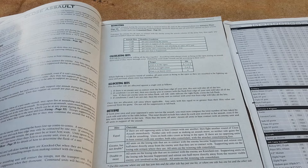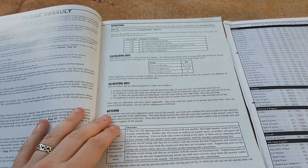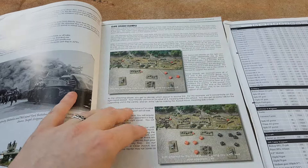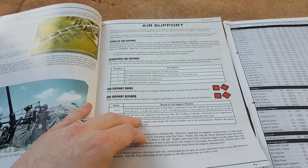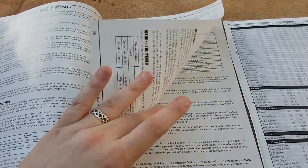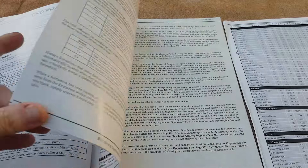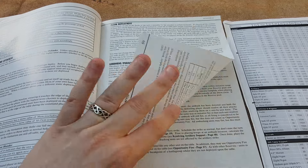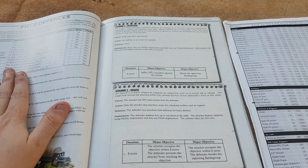You can also get into close assault — pretty similar, simple dice rolls, fours, fives or sixes, same open/cover/heavy cover modifiers, extra dice based on what's involved. Then there's different weapon fire, air support, engineering, and the end phase. Scenarios go into detail on flank deployment, airborne assault, amphibious deployments, reserves, ambushes, and field defences you can buy as well.